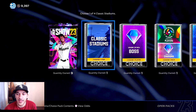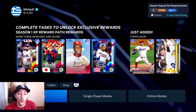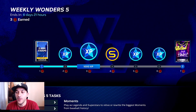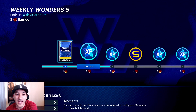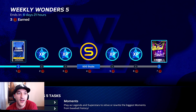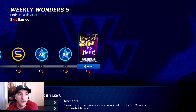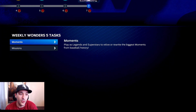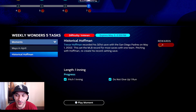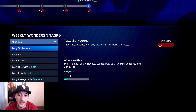We have the new weekly wonders for today. Honestly, nothing really crazy this week - you get a classic stadium, you get XP which is probably the main highlight, and then a ballin is a habit pack for completing it. There are two moments you have to do: tally one extra base hit and pitch one inning without giving up a run - two easy points right there.